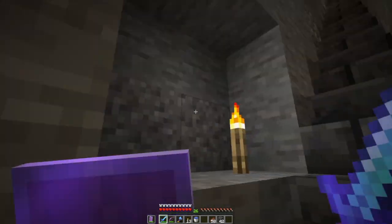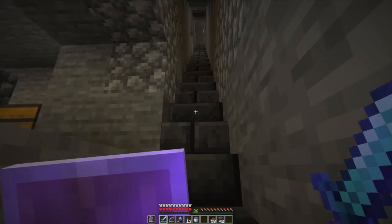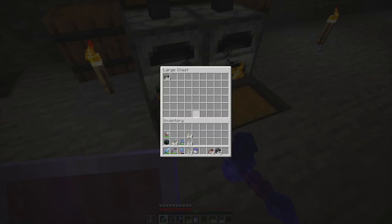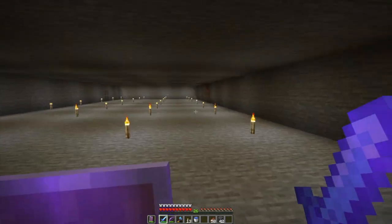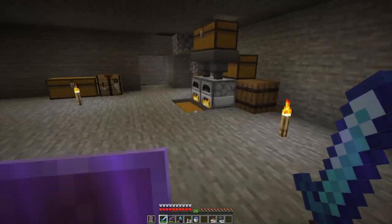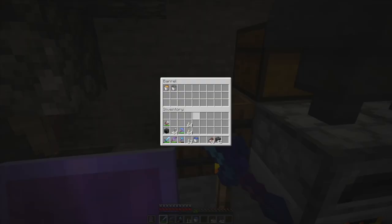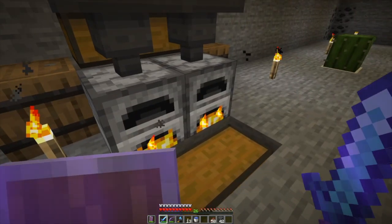I've been turning these into a little workshop area if I want to build something temporarily. I've got my little world's lowest cactus farm right here — a completely manual cactus farm — and my little lava generator.